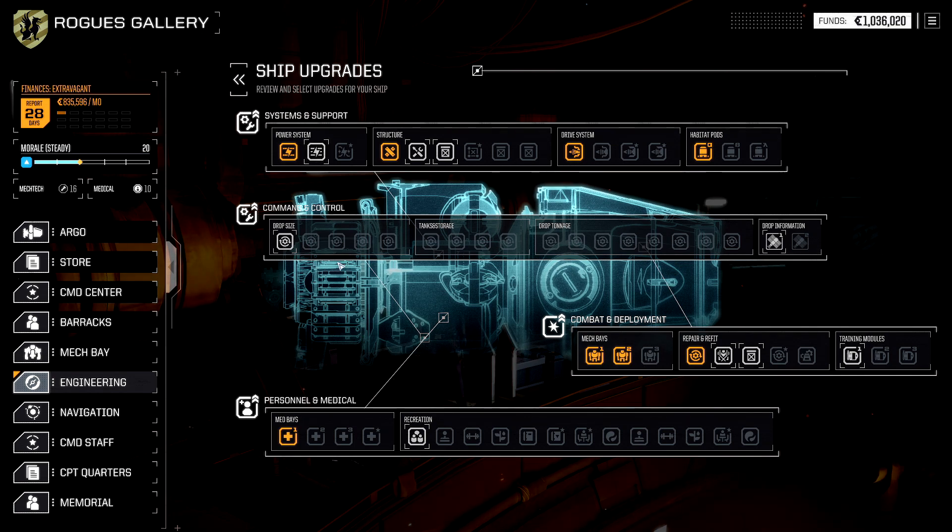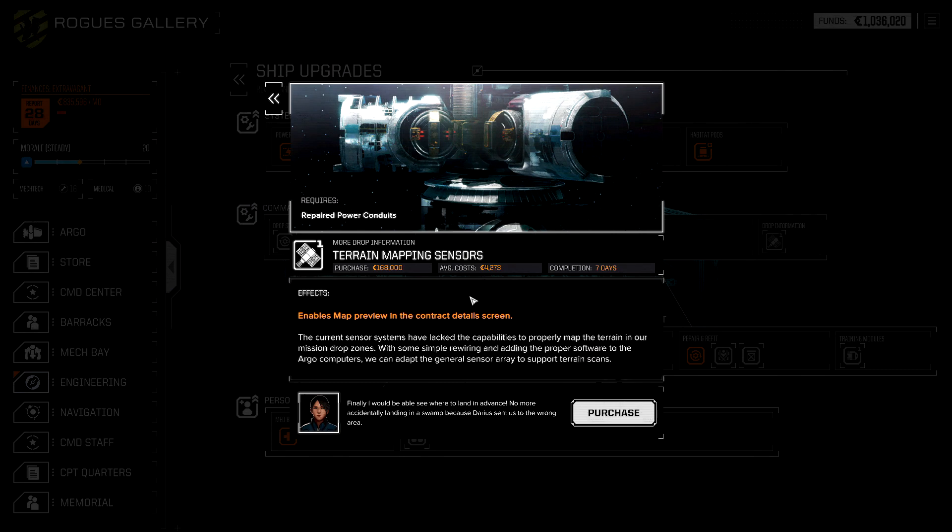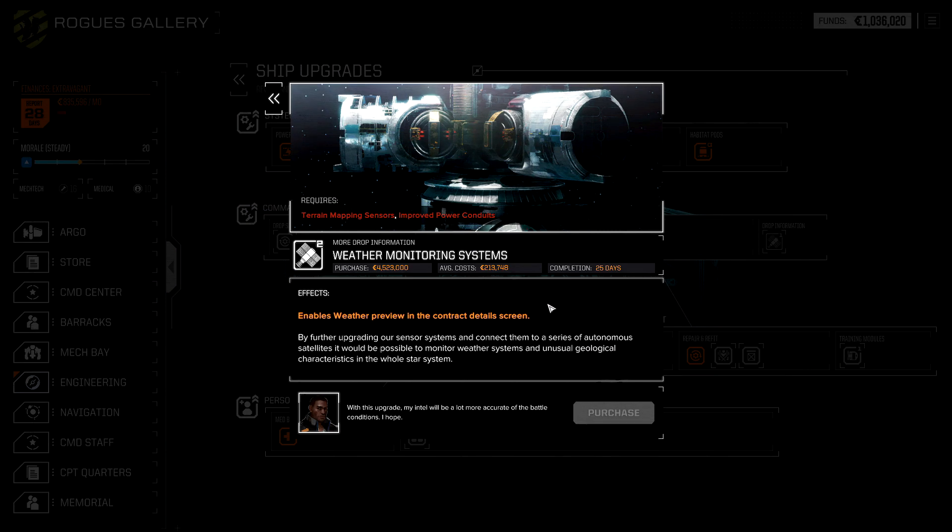Drop information is new, as far as I understand it, to the handheld rework, and it just gives you more information before you commit to a mission. You can see what kind of terrain you're dropping on. Drop information 2, which requires improved power conduits, enables weather preview — so you'll be able to see if you're dropping at night, in fog, or whatever conditions that might interfere with your ability to execute or change what mechs and vehicles you plan on bringing. For example, if there is a nighttime mission and you only have some mechs with night vision, you now know — don't drop the mechs that don't have night vision.